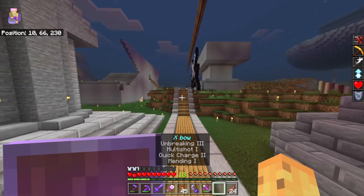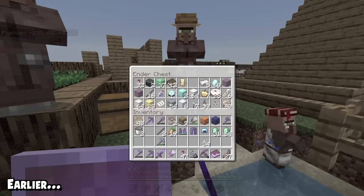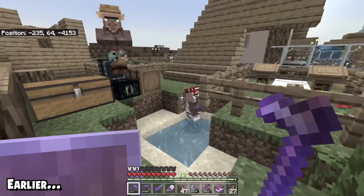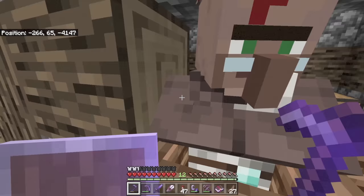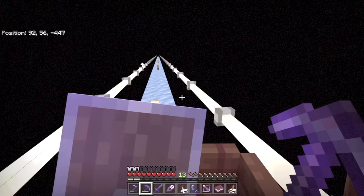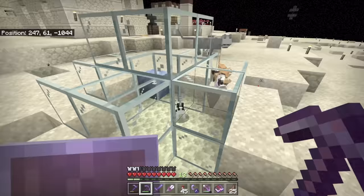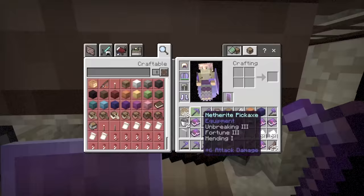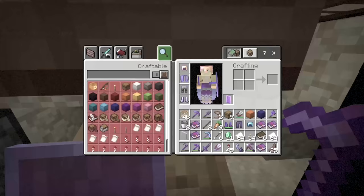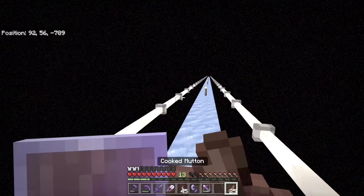I've been on a bit of a journey. I had to go all the way to my village that is 4,000 blocks away because that's my nearest Mending trade. Once I did some trading to get the emeralds I needed for Mending a couple of times, I then needed to get Unbreaking, and my only Unbreaking trading villager is in the End. You might say it's very inefficient to have to go through the Nether, out of the Nether, into the End across a nice pathway, and then trade with a villager — but I like my well-being like that. Then I had to come back across the ice pathway and now I'm finally here.